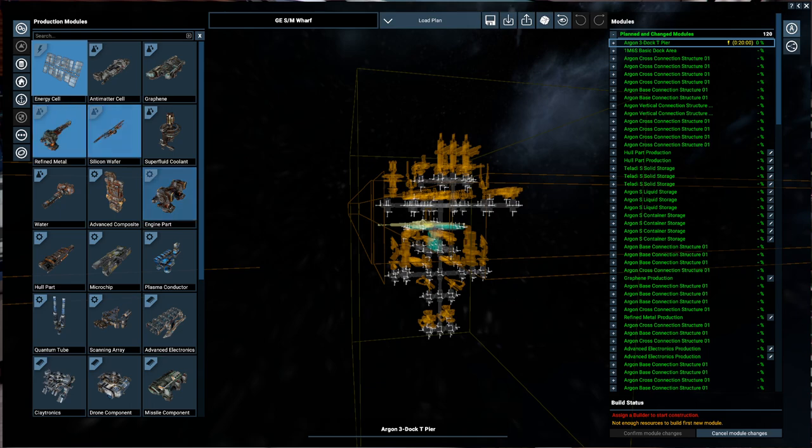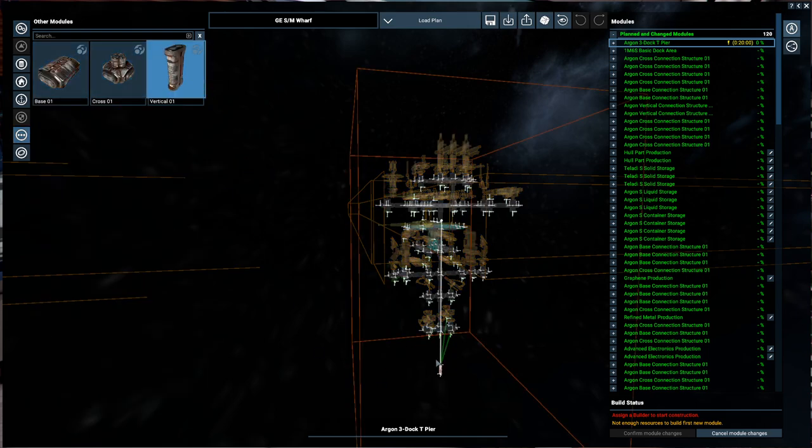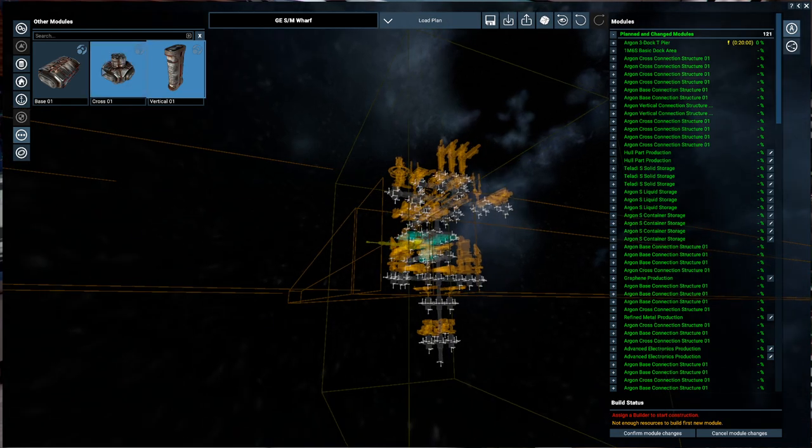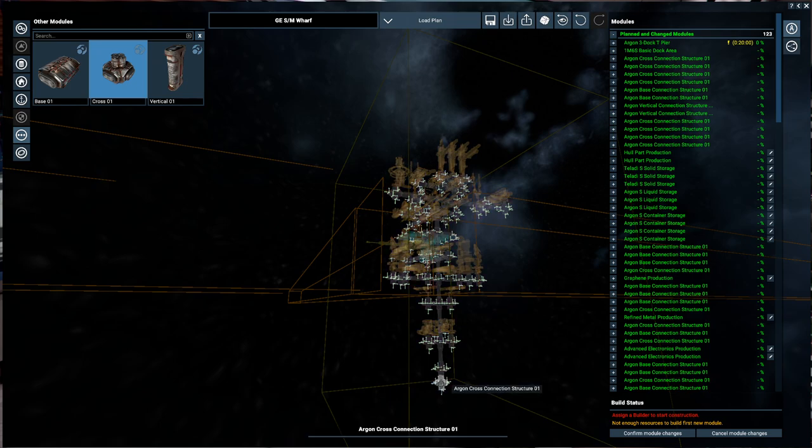We're going to put in a quick vertical spacer right there, and then a cross module here. We'll see if we have enough space or if we need a double height.